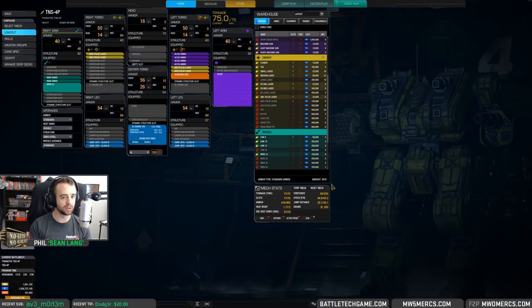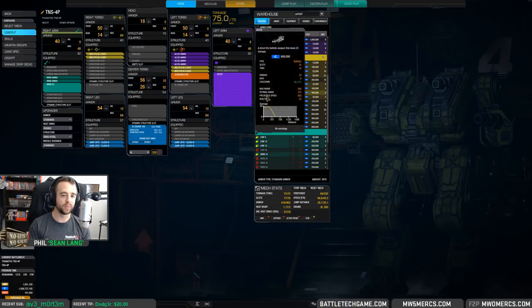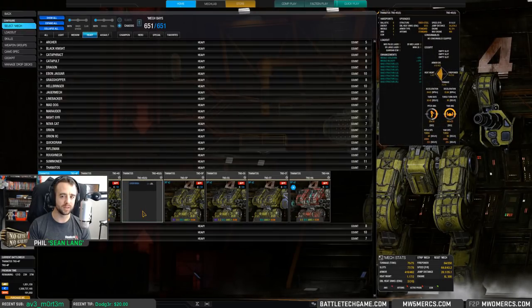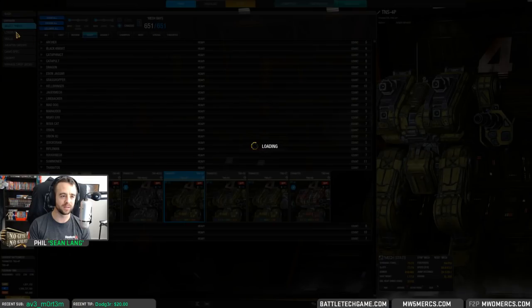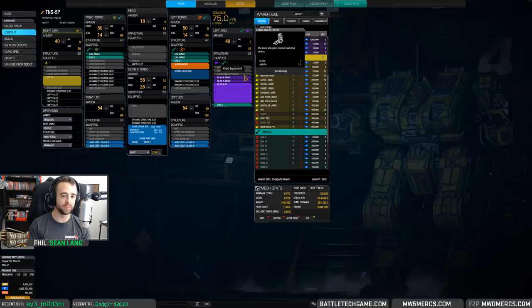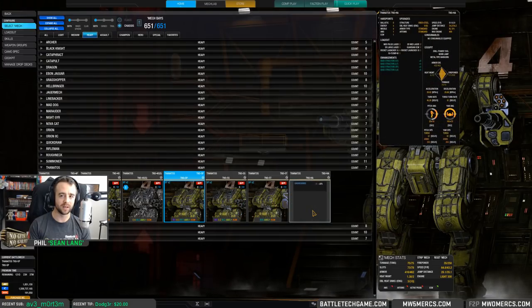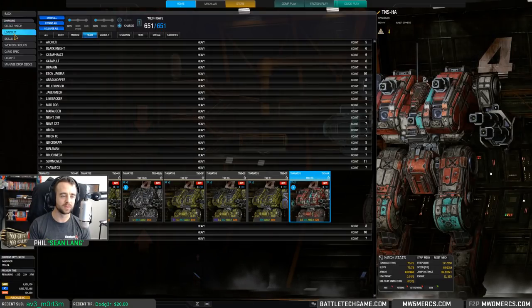Proton's been making use of MRMs on the Atlas K — heavy gauss plus MRMs — we've been seeing a lot of that combination used more nowadays. One thing to note: the 4P has an AC20 in the arm but doesn't have a lower arm actuator. The 5P also lacks a lower arm actuator, so you are not able to do an AC20 in those arms.